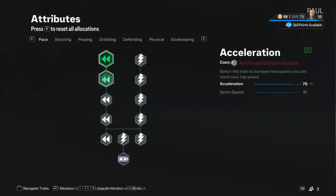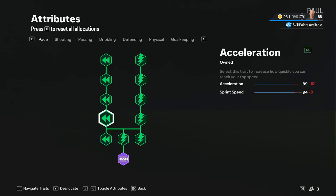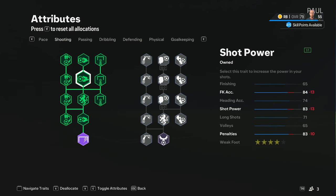However, as soon as I start to buy something, it changes to 500 skill points, which allows me to purchase every single attribute in the game, which I'll show you me doing now.